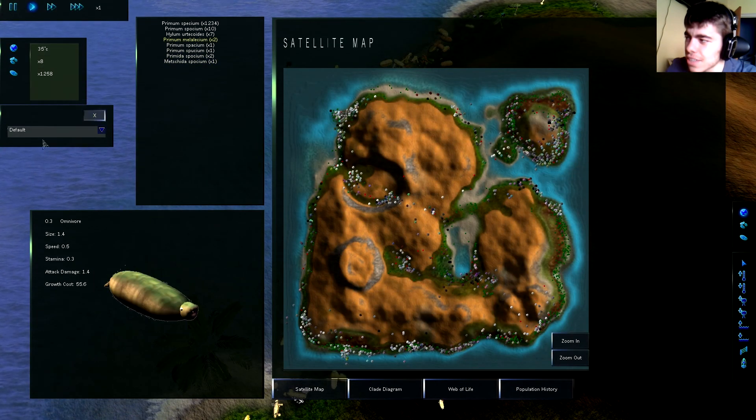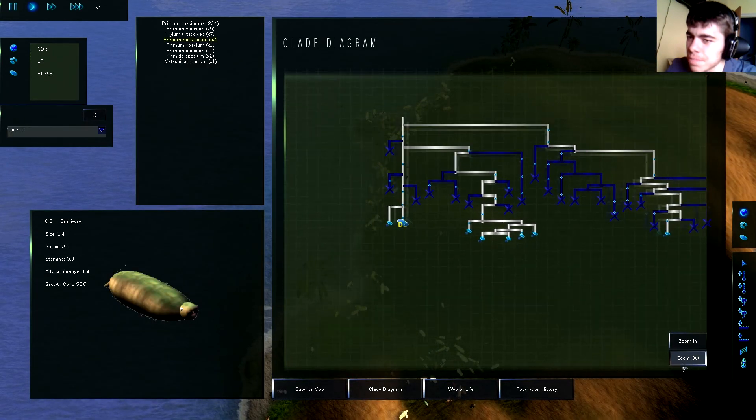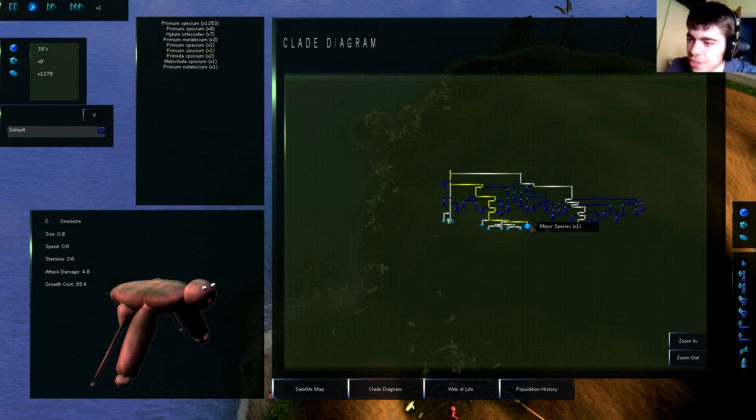Auto-saving — let's check the clade diagram. We can see how the minor species have developed out of it, and also check out all the fossils.